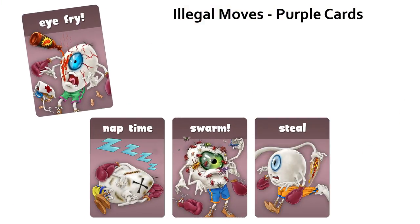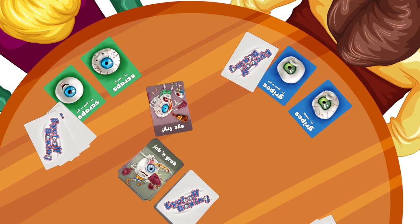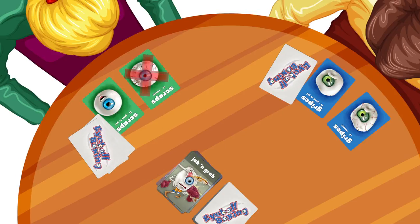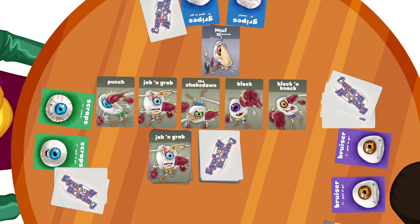Eye fry — play an eye fry card in front of any opponent's eyeballs. The defending player may not use a patch and stitch card to heal his eyeballs until he gets rid of the eye fry card with an additional patch and stitch card. Players affected with eye fry may attack, steal, and foul normally, but may not heal.